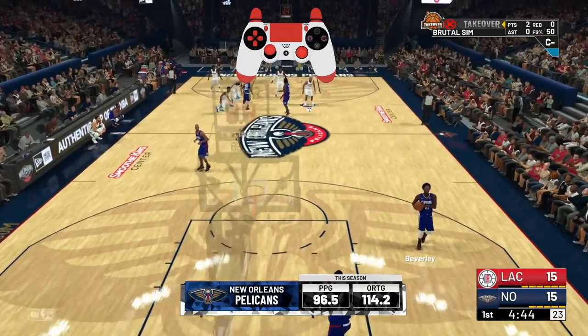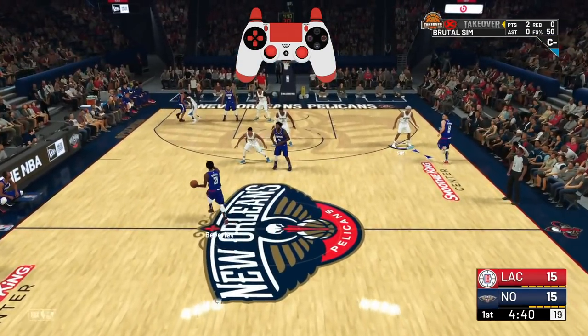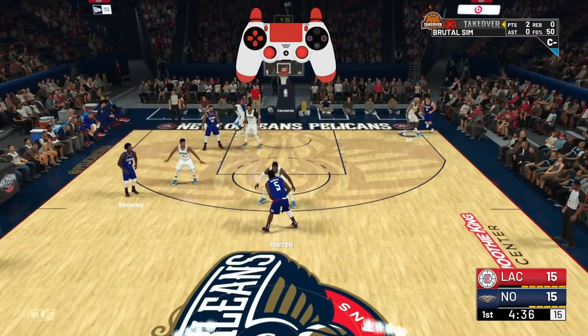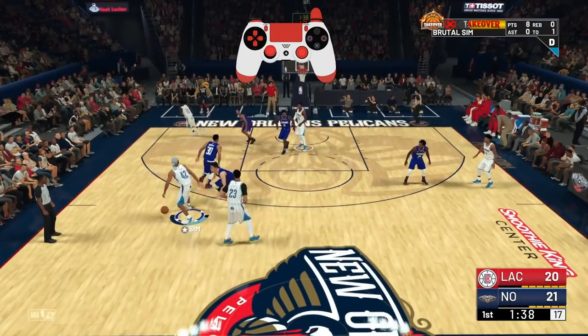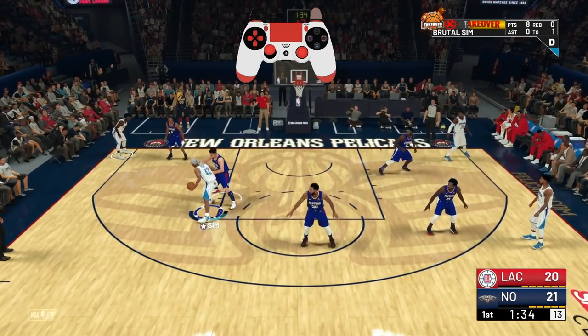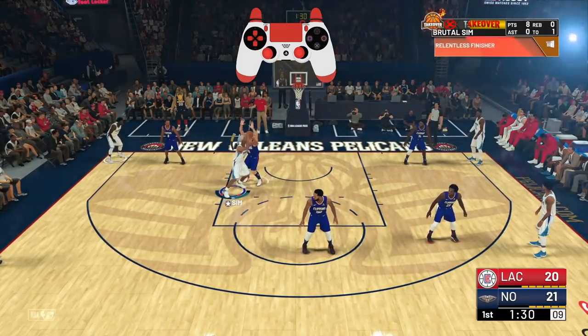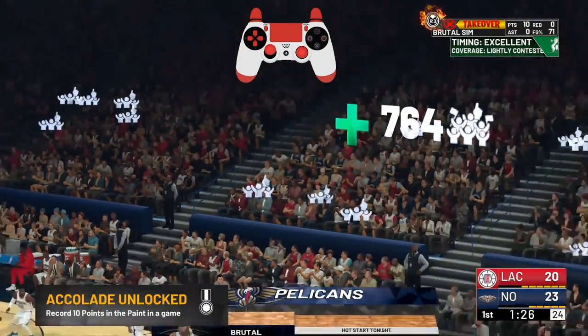All you gotta do is tap L1 to bring up the icons, and as soon as the icons come up, tap the icon over yourself. It may vary based on what position you are, but you see right here I got square — I'm square at the moment. And look, I'm doing it in the post position. You see everyone clearing out after I brought up the icon. This is for post players — I tap square, everyone clears out and leaves me one on one.